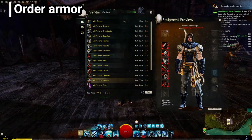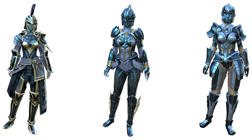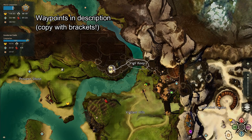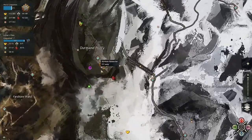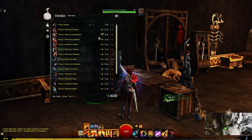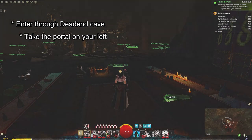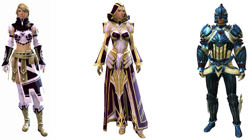The first and easiest to get is probably going to be your order armor sets. Whether you join the Vigil, the Order of Whispers, or the Priory, each of these orders has their own armor set you can buy with a variant for each weight class — light, medium, and heavy. The Vigil sets can be bought at Vigil Keep in Gandaran Fields from Crusader Eira or Armor Requisitioner Camotli. For the Priory, you'll want to head over to Arcanus Bracay in the Durmand Priory headquarters in Lornar's Pass. The Whisper's Secret Armor can be bought from Armor Requisitioner Betsha in the Chantry of Secrets found in the Bloodtide Coast. All of these sets have great potential to use as a whole or get the individual pieces to mix and match your own unique look.